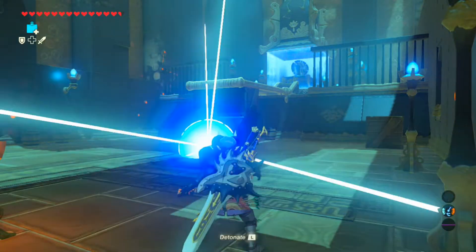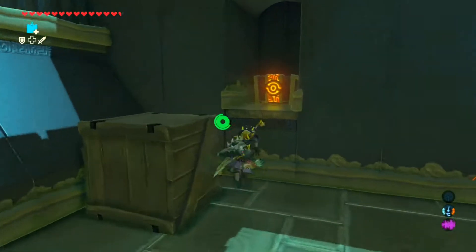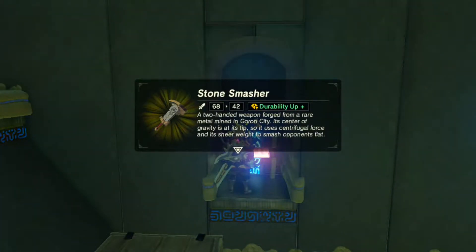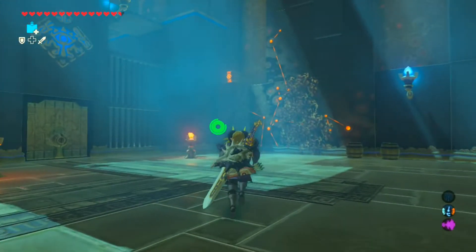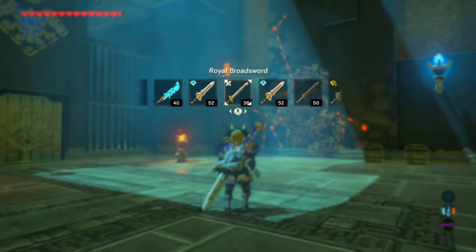To be fair, this is like a really short shrine if you're just going straight for the orb. There it is - the Stone Smasher! A two-handed weapon forged from a rare metal mined in Goron City. Its center of gravity is at its tip, so it uses centrifugal force and its sheer weight to smash opponents flat. What could I get rid of? Just a broadsword, I guess.